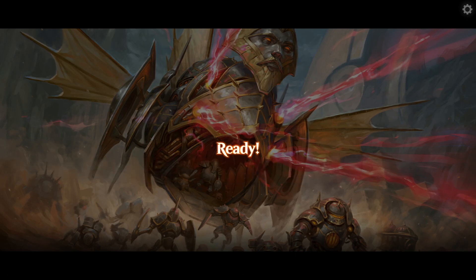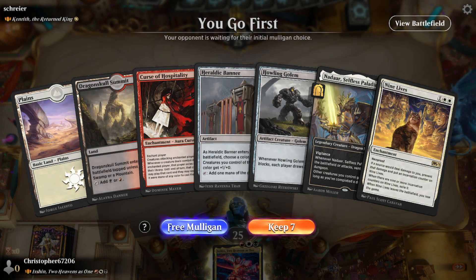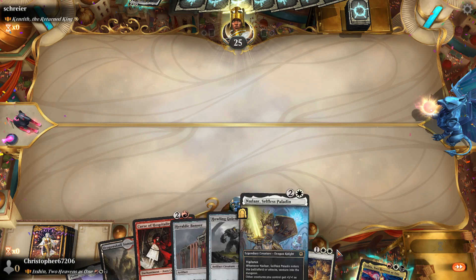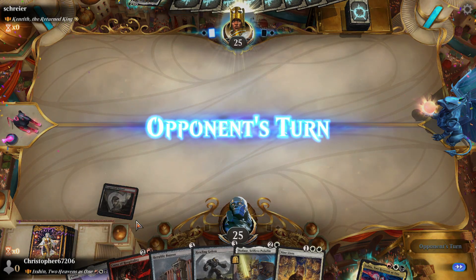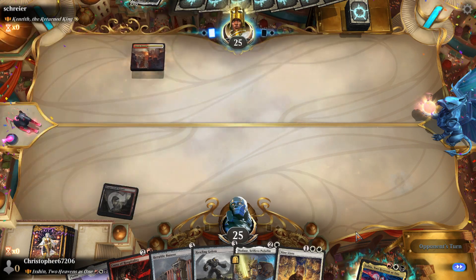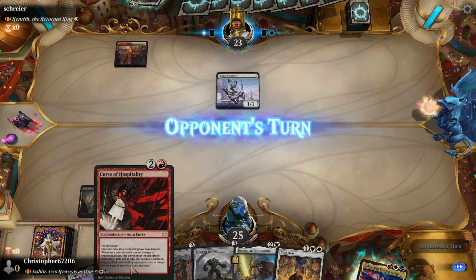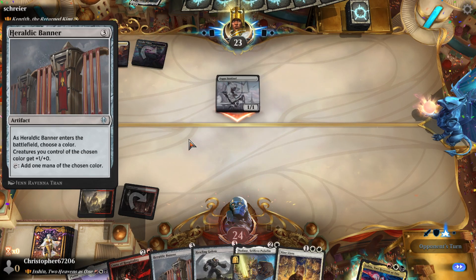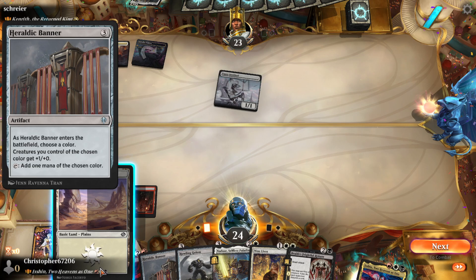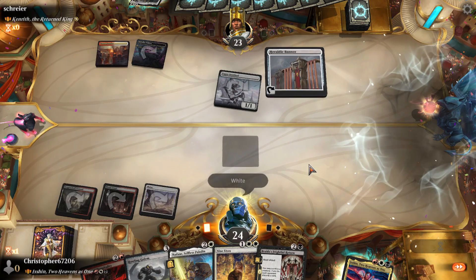How's it going guys, Chris back again with some more Historic Brawl. Today we are checking out Isshin, Two Heavens as One, and this is three-drop tribal. We're gonna keep this hand because it's not gonna get any better. Lead on Dragonskull Summit — every card in the deck is three mana. This is one of the ones I felt might be a little tough because three mana is a bit harsh.